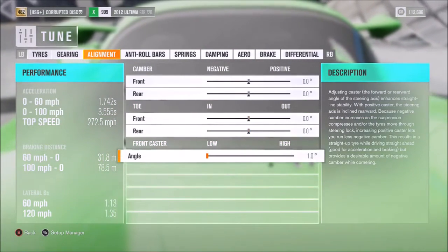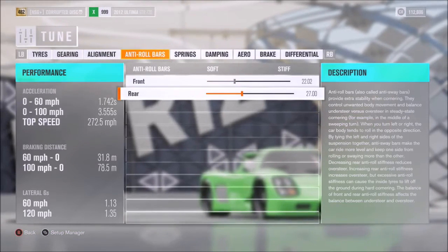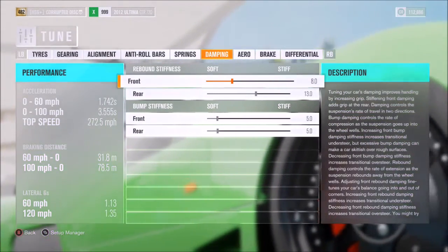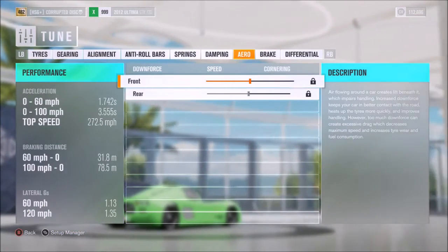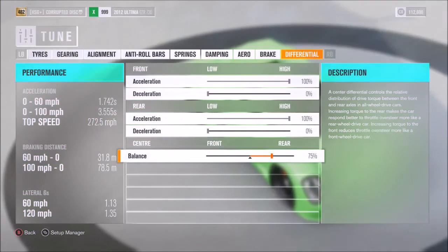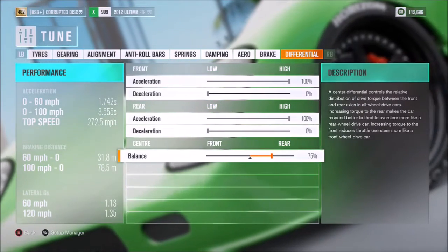As far as caster, we've got that on 1 degree to increase manoeuvrability. Anti-roll I've rounded off to 22 and 27. Springs to 103, and ride height as low as possible. Dampers we've got on 8 and 13, then 5. Aero doesn't apply unless you have a wing. For the diff we've got 100% on acceleration, 0 on decel, and for this particular car at least a 75% split in favour of the rear.